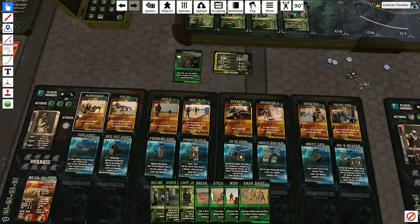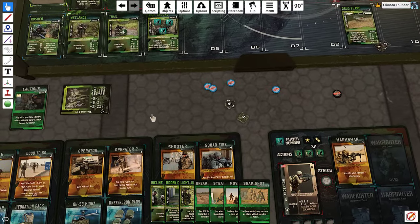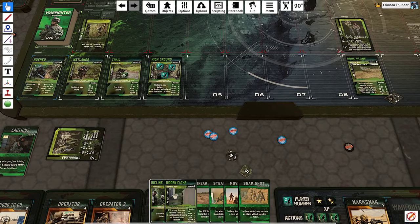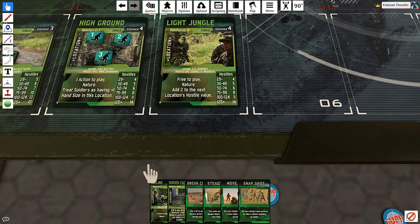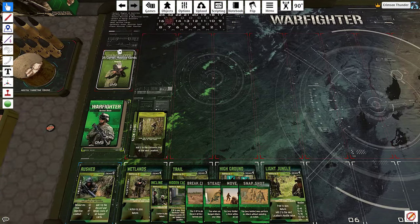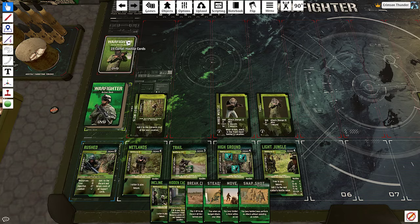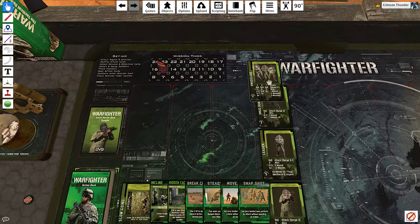My next action is to move, not allowing enemies to get a free shot. Now I'm going to freely play Light Jungle - the next two hostile values get a plus two. Here we get six enemies: a thug, a hired muscle, a leader, a drug runner, and some smugglers.